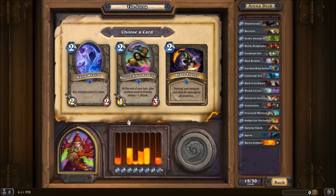So we get a Mana Wraith, Master Swordsmith, or Blade Flurry. Blade Flurry isn't great right now cause I don't have a weapon at all — best case scenario with that is I pay four mana total to do one damage to all enemy minions, or actually all enemies in general. I think I might take a Mana Wraith here, just to try it — because I've never tried it. And like I said before, I've been screwed over by that card. Let's give it a shot.